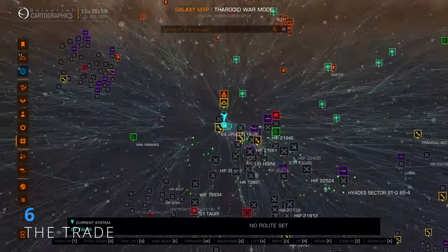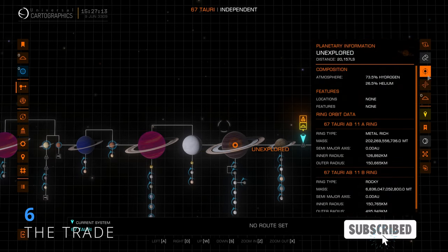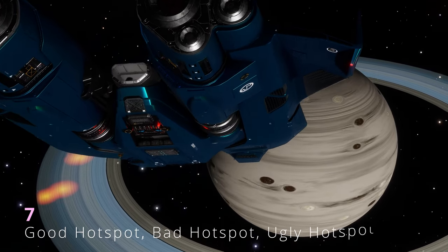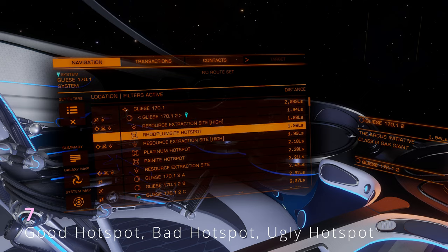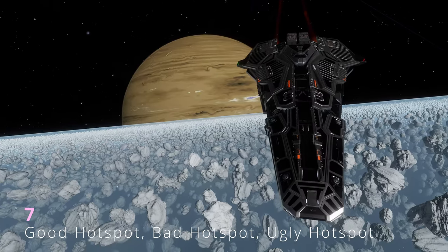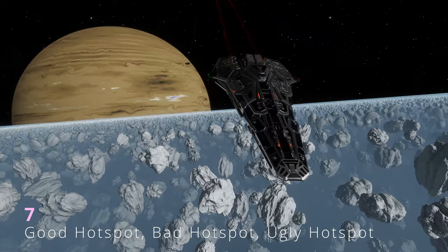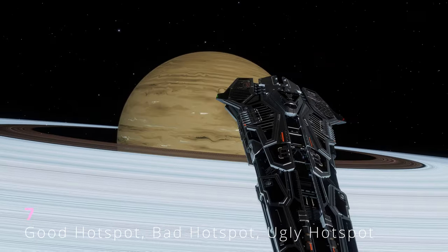Before you mine, go to the system where you will sell the minerals and find a metal-rich ringed planet close to it. Look for rings that have lots of orange circles — rich rings have more frequent core asteroids. On a good hotspot, you should find the core you are looking for every two to three minutes. If it takes around five minutes, it's a bad spot — just leave that ring and find another one. If you are constantly finding other cores than the one you want, it's also an ugly spot. Always mine the core you decided on and whose value you have researched.